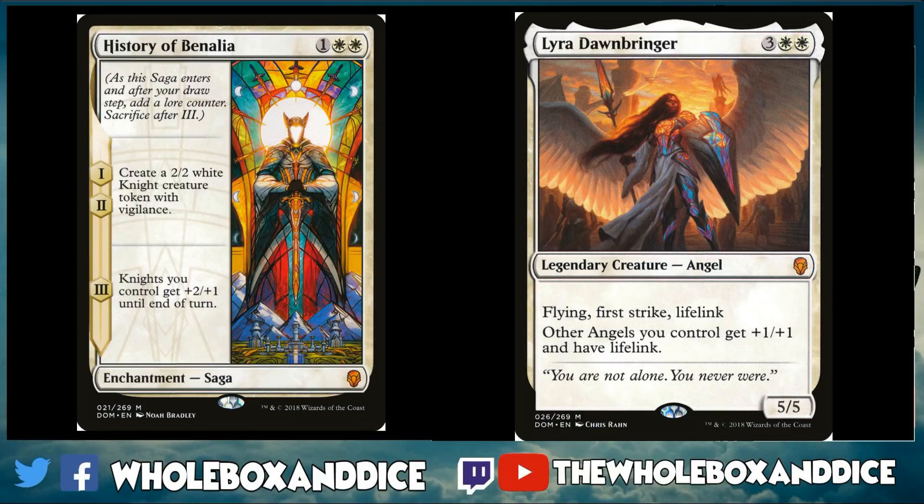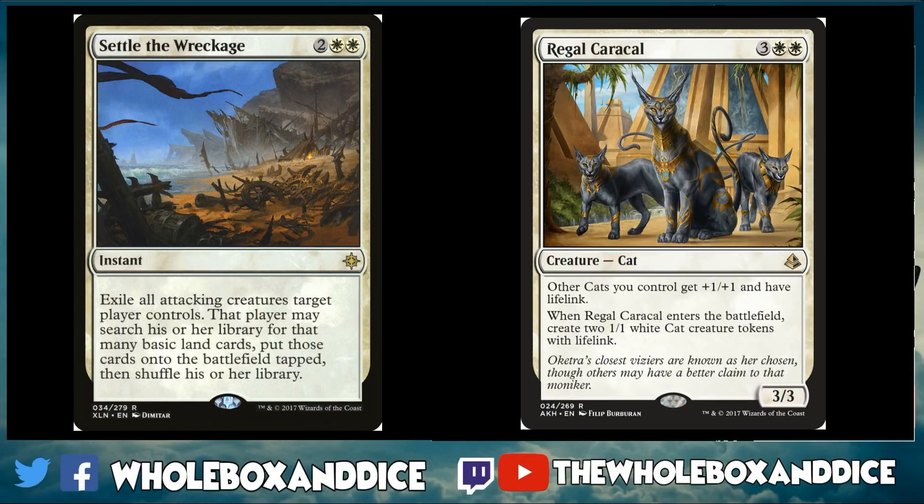Looking at white, we're picking two straight from Dominaria: History of Benalia and Lyra Dawnbringer. History of Benalia is just absolutely nuts — it gets played in so many deck types. Having two 2/3 knights with vigilance is huge. Lyra, even though she only buffs angels, is already great value as a 5/5 flying first strike lifelink for five. If you have other angel synergy and can pump them along, that's excellent. I'd probably craft History first if you can only pick one, but both are great.